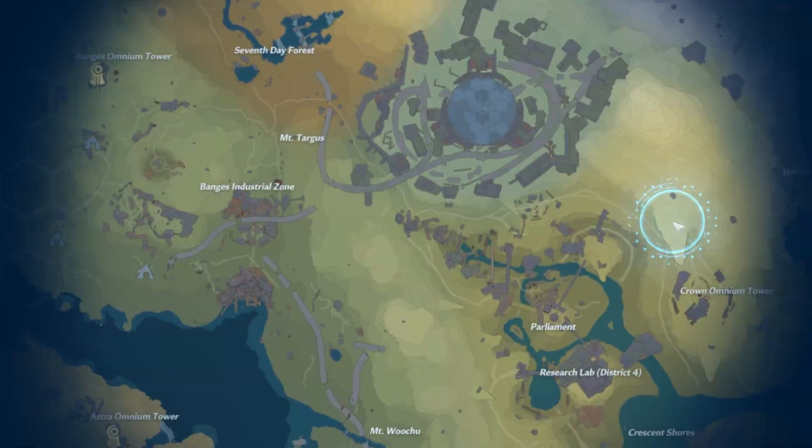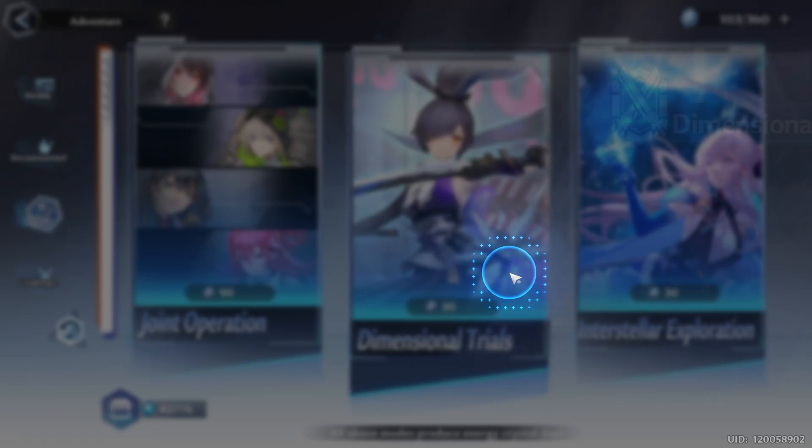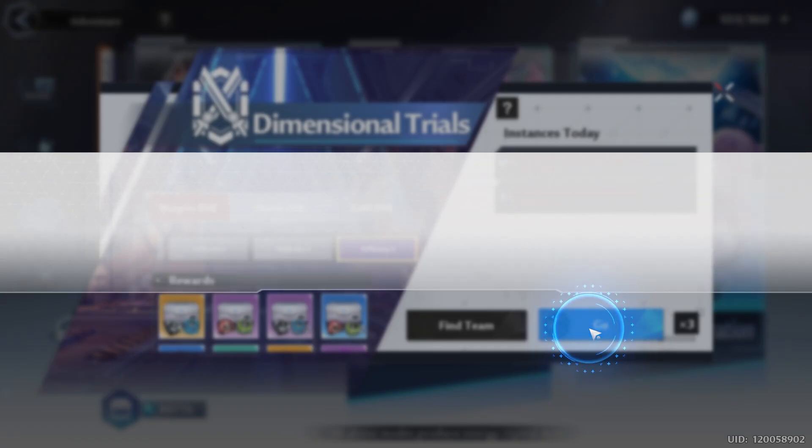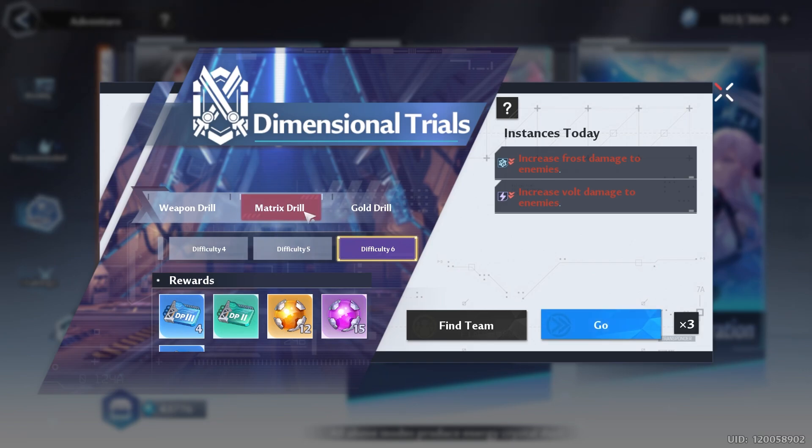Next we have interstellar exploration, where you want to check Vera as well as check Aspera so that way you can see all of your stargates. And ideally you want to try to go for the level 3 or level 2 stargates. You can tell by whether this star icon is above the stargate. But if you don't have any level 3 or level 2 stargates, you can always do dimensional trials, hit the go icon, and use up all of your vitality. And you can do the same for matrix data packs.